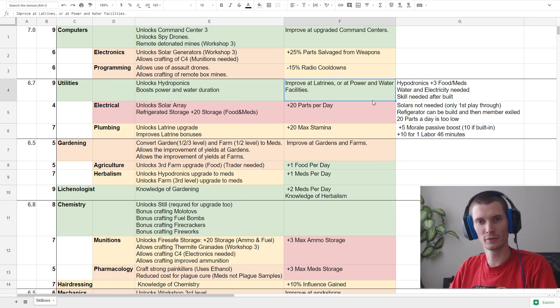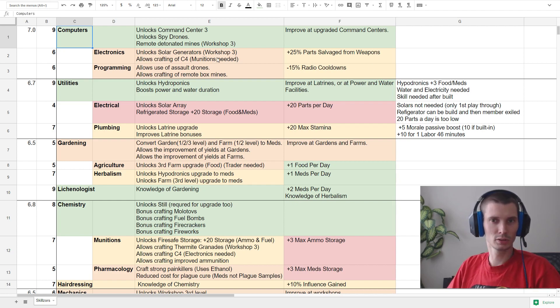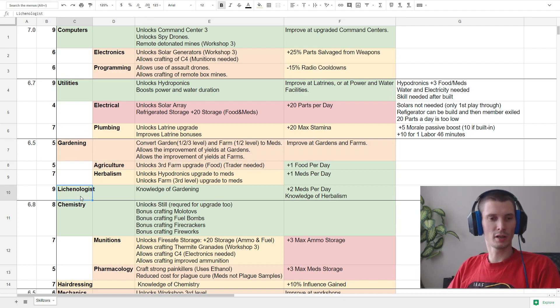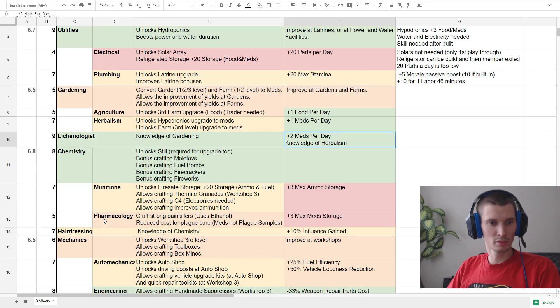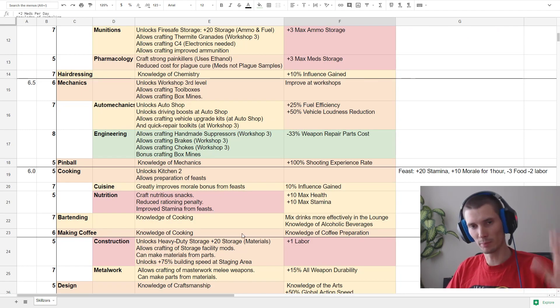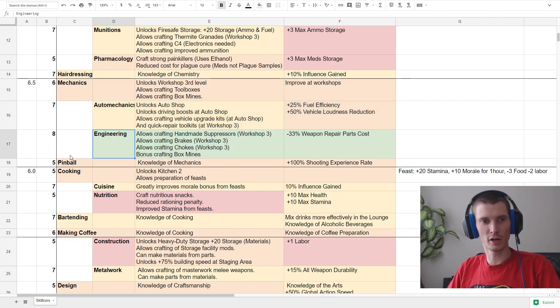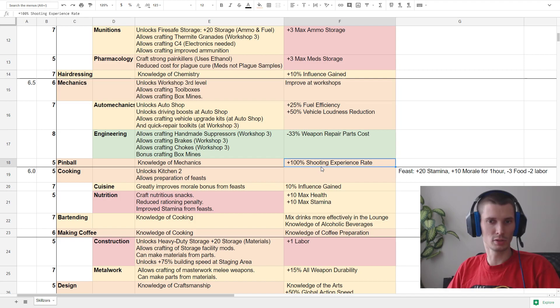From my spreadsheet, I'll explain how I laid it out — it's quite simple. There's always a line with the first skill, then two possible upgrades and it goes down. For example, if you see gardening, if there's another skill that provides exactly the same as the first base, it's at the bottom and they always have something additional. Similarly, mechanics can be upgraded into auto mechanics or engineering, but the same goes with pinball because pinball gives the first base and additional shooting experience rate.